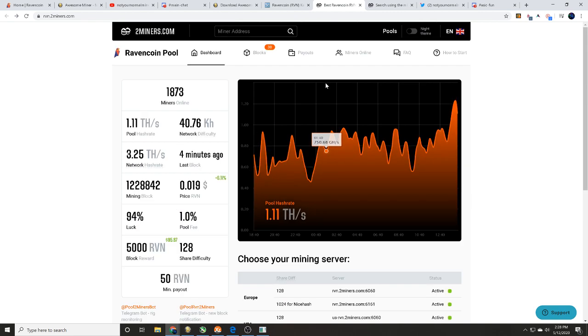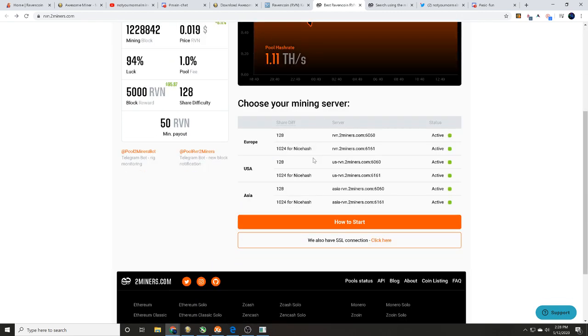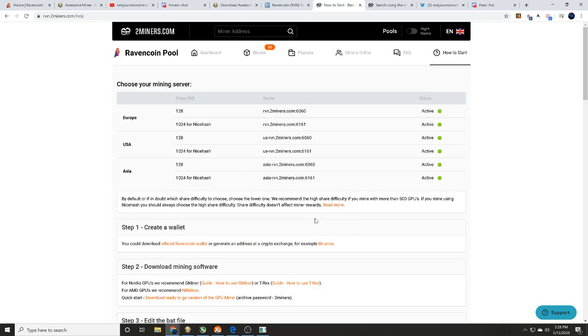We are going to be mining over on 2miners' Ravencoin pool. What I like about it is it's pretty simple to set up. Click 'How to Start' and it will walk you through the process and show you a lot of different things. What's important for us right now is finding our mining server — since I'm in the US, here's where we're going to go. Copy and paste that URL.